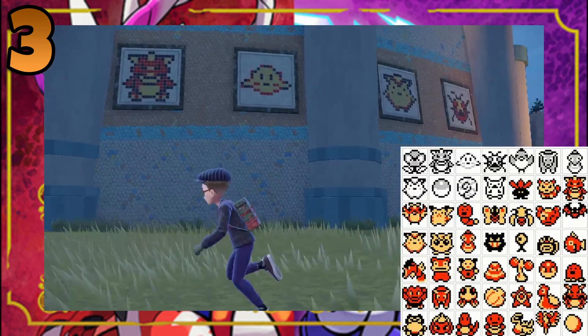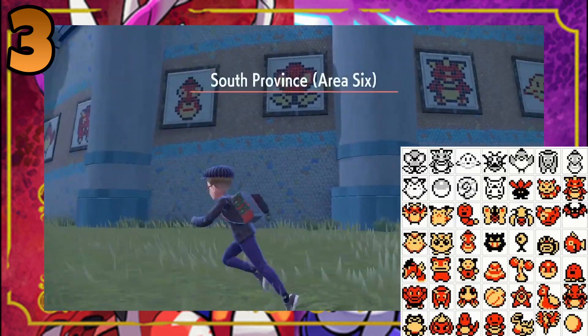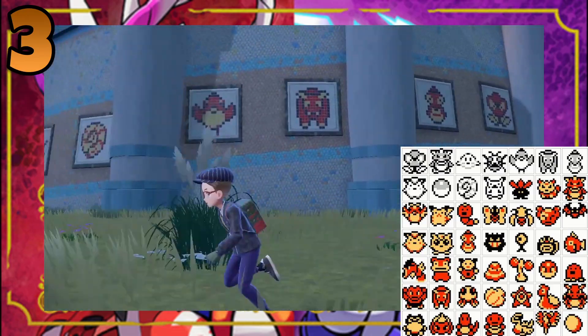If you head to Alfornada, the psychic gym town, and look at the building next to the gym, it has some of the Generation 1 box art sprites planted all around it.